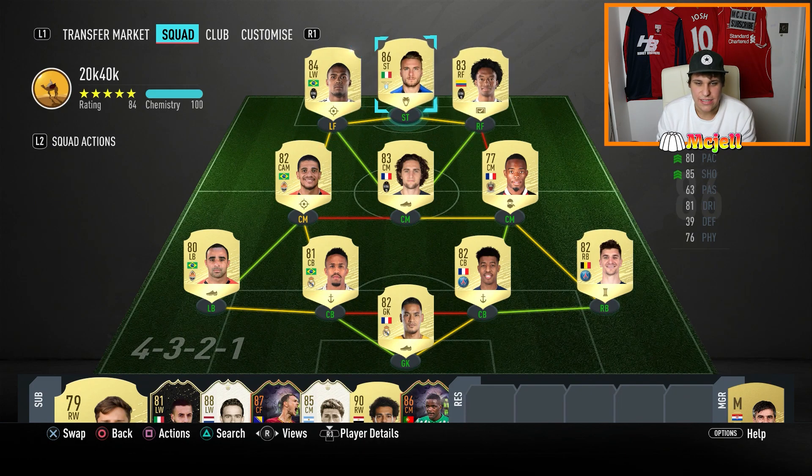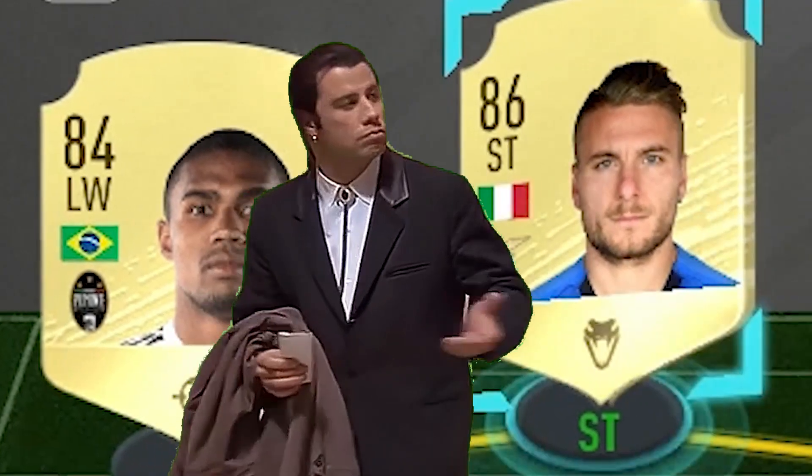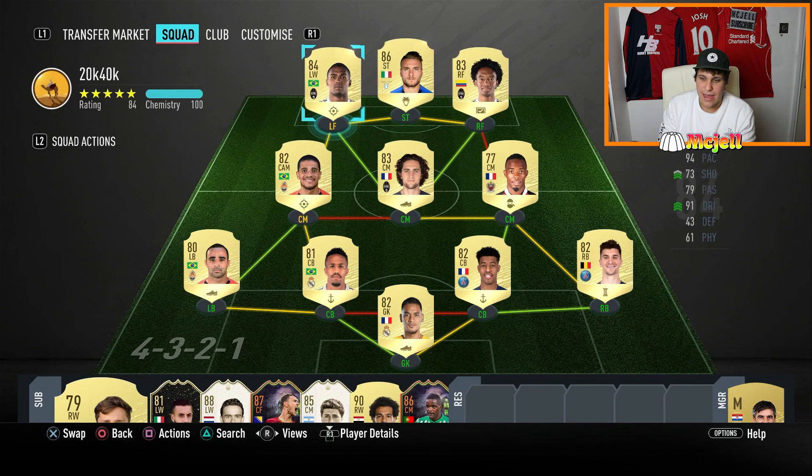Okay boys and girls, let's talk about this front three. You're probably looking at me like — these wingers cannot shoot. I know, I am very aware their finishing is not the best. But I did use Adama Traore's right back card as a forward and he was just so good despite his low finishing. I've gone for a bit of a risk here — I've picked up two lads with a similar finishing stat to Adama Traore, just because Adama was so good.